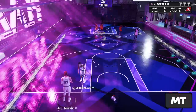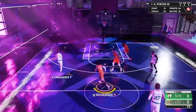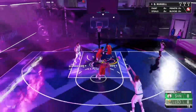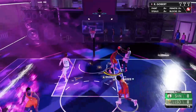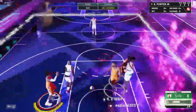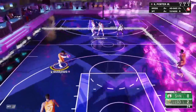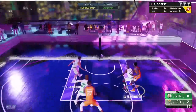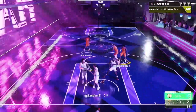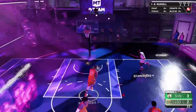Things seem kind of laggy today. He's got Nurkic, Klay, and I don't think that's Dark Matter Invincible MJ — yeah, that's Diamond MJ. Not a bad budget team, but Nurkic is just garbage. That should not have gone in. I love these Suns jerseys though — let's green that. How is that slightly early? Whatever, at least we still hit it.